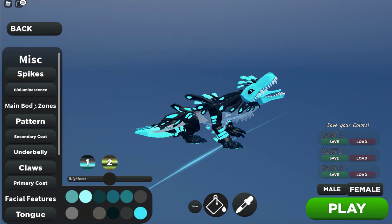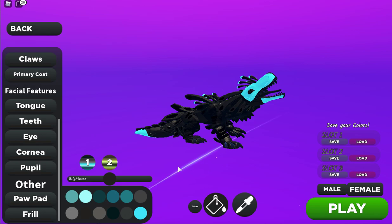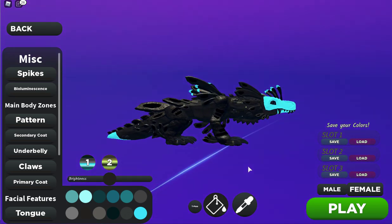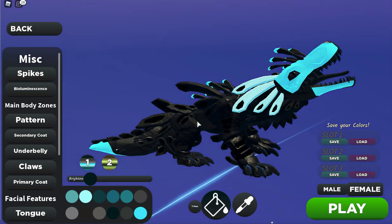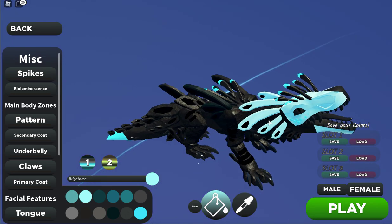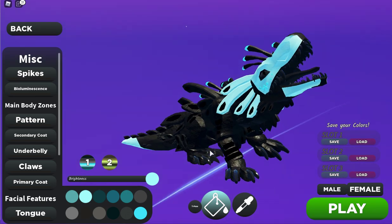Let's say I want an all-black one — let's change it all black. That looks cool. You can also T-pose it to make your coloring a little easier. You can also click this bucket tool which allows you to color individual parts on your own. I want to make the face white — let's do that. You can change anything you want.